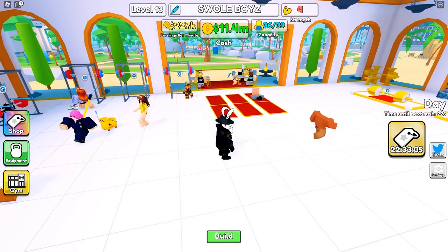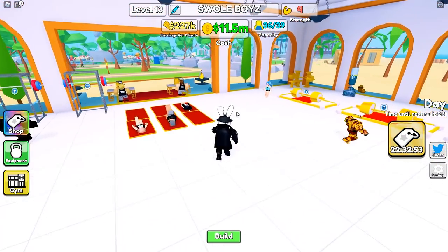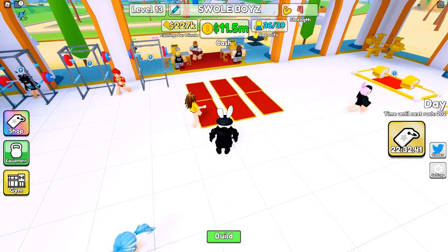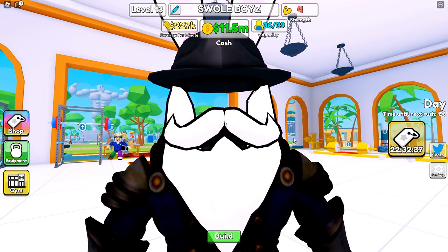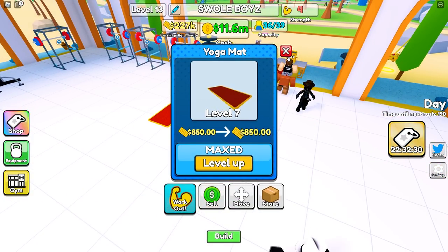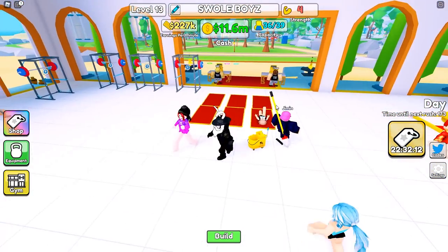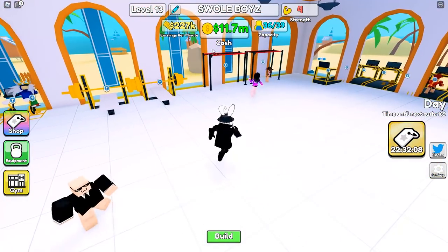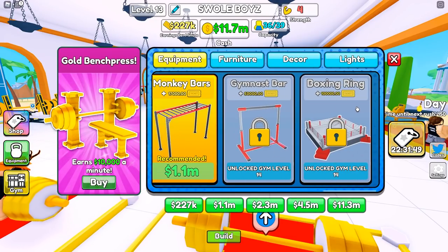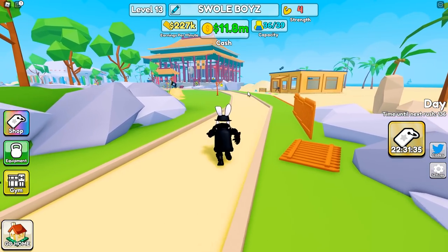I've been playing this a little differently than other games in this genre. This leads me into the topic of layouts — I don't really think there are going to be traditional layouts in this game, it's done completely differently. But there are correct and wrong things you can do. For instance, the fact that I still have yoga mats at level 13 is a big no-no — customers are only giving me 850 from them, and they're completely maxed out at level 7 and can't go any higher. That's just wasted space I should upgrade to leg presses or monkey bars.